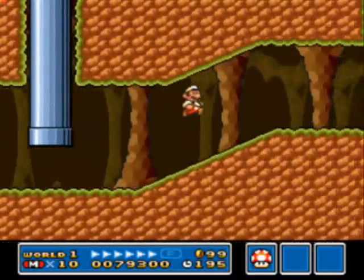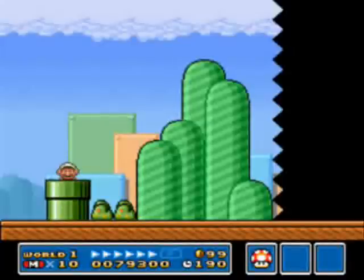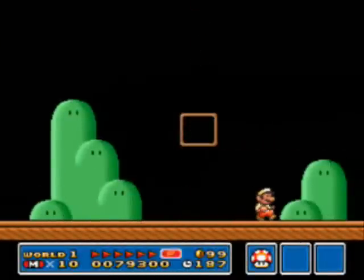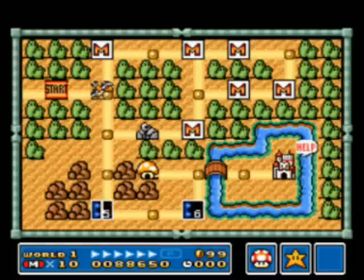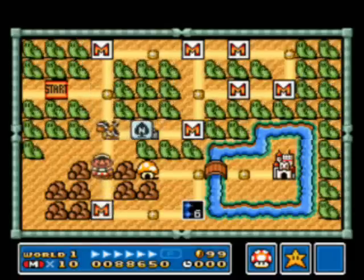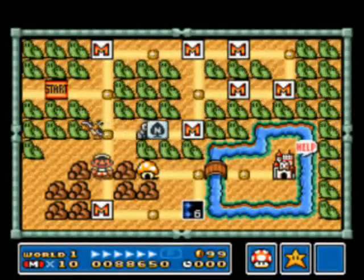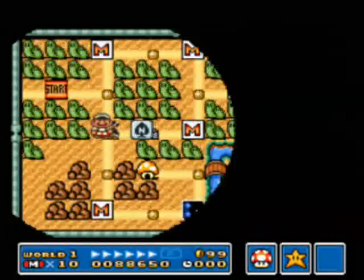If you get 44 coins in level 1-4, at the very end of the level you'll unlock a secret toad house, and I believe you get a P-Wing if you find that toad house — which is really cool. We have a spade card, which we'll show off after the Hammer Bro fight. Unfortunately we can't let the Hammer Bro go all the way into the other corner, so we'll go ahead and fight him now.